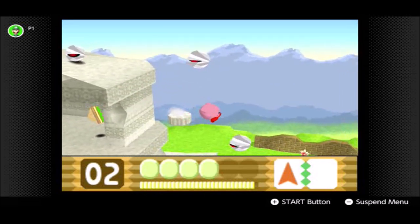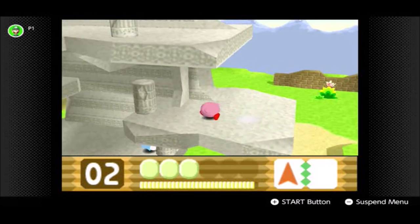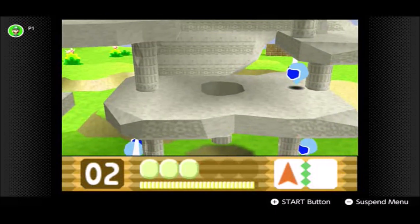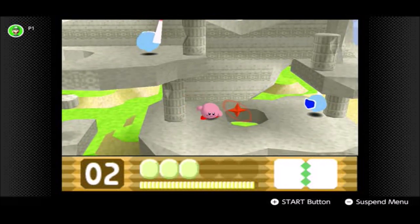Let's head down here through the area past the Eyeguys. The way to get the Crystal Shard is just by going down here — nothing too hard at all. That's one of the easier ones to find in the game.